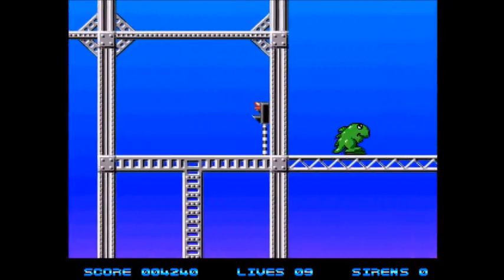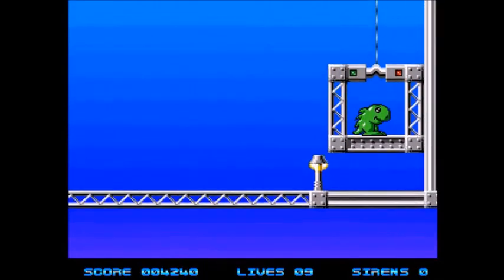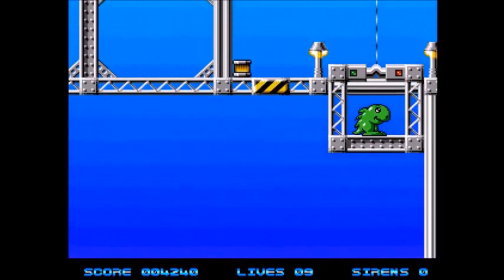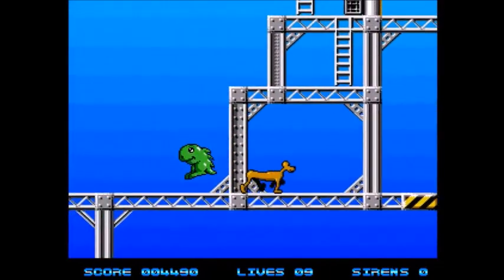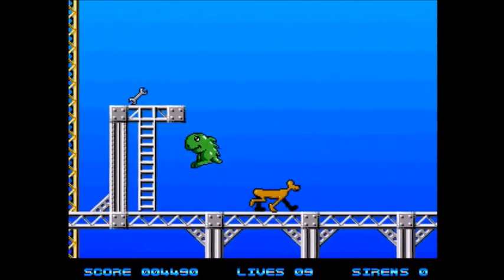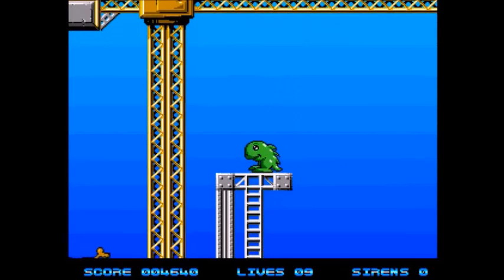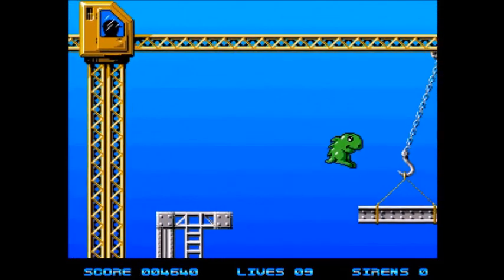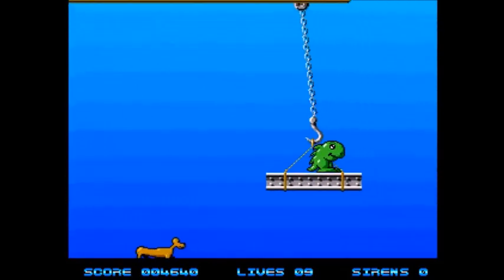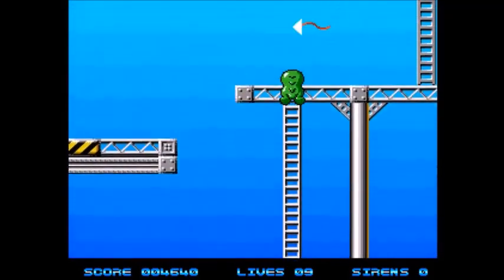Avete presente il gioco Stick and Stones che era uscito più o meno nello stesso periodo per i sistemi Amiga? Ebbene, è quasi la stessa cosa. Per quanto riguarda i personaggi, a parte il protagonista che è un po' uno strano ibrido, tutto sommato era carino e pucciosino da guardare. Abbiamo anche la possibilità di vedere delle animazioni discrete, e anche i personaggi che vediamo intorno sono ai livelli di Super Frog nel design.